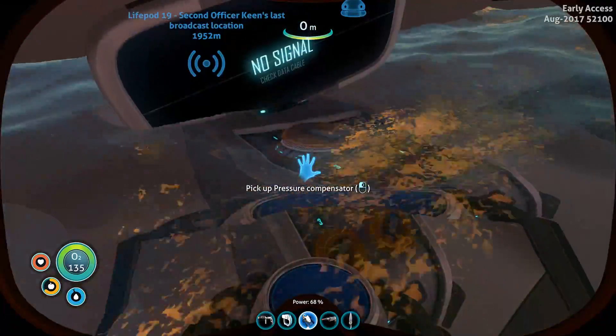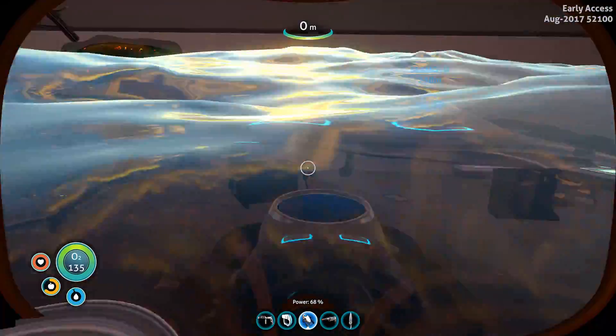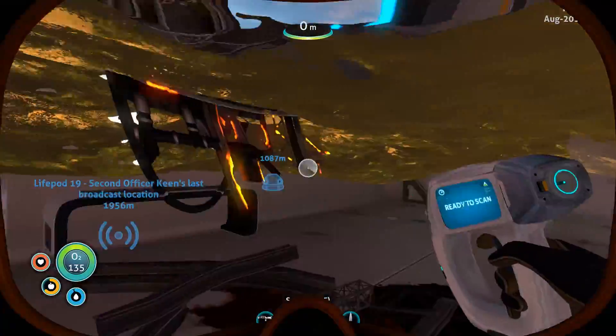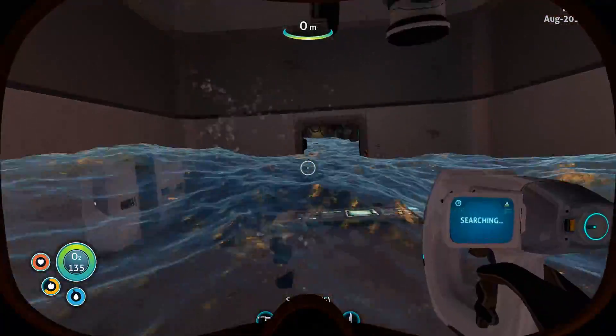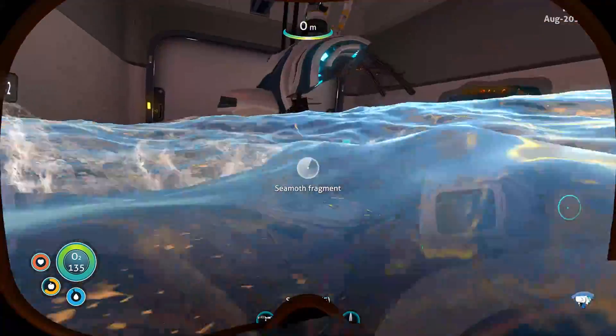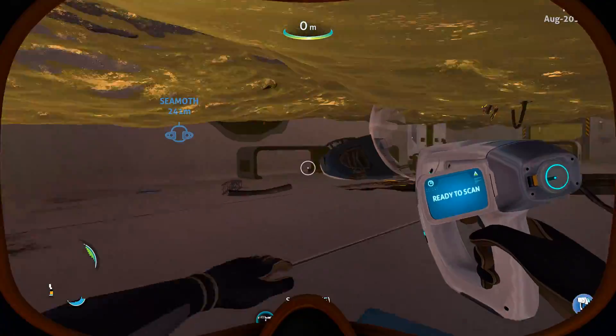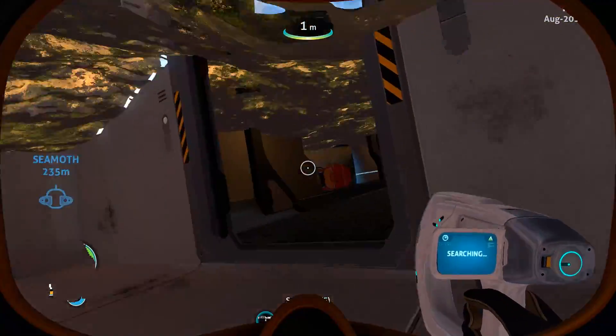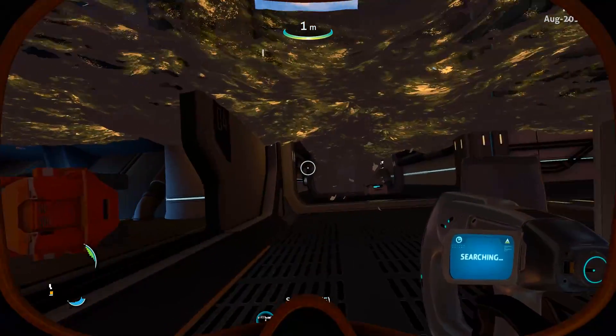All right, so here is the Seamoth pressure compensator, which is one of the things we wanted to get. Seamoth fragment, Seamoth fragment — fragments in here. Is there anything else? Is there a PDA or something? I can't remember. Doesn't look like there is. Okay, let's just move on down the hallway then.